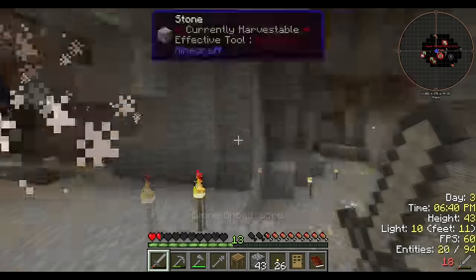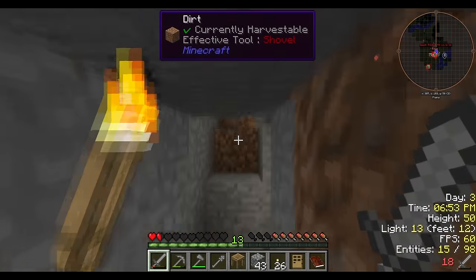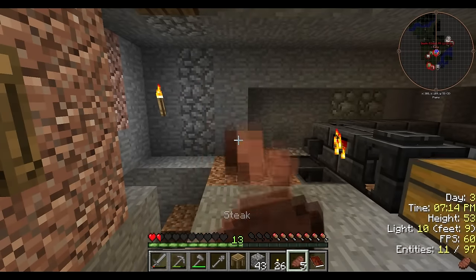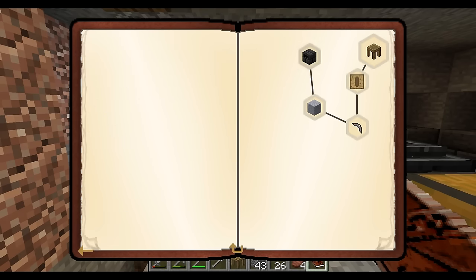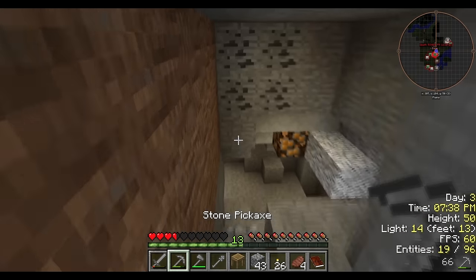I should probably go eat something before I end up dying. I don't know why I didn't bring any food with me — I thought I would have been smart enough to do that. On the next episode I'll probably do a speed segment for that. That's wood, not food — last time I checked. Let me check the quest book. Besides what we have, we just need to get 22 seared bricks, and then we still need to kill two pigs and get a bunch of that.